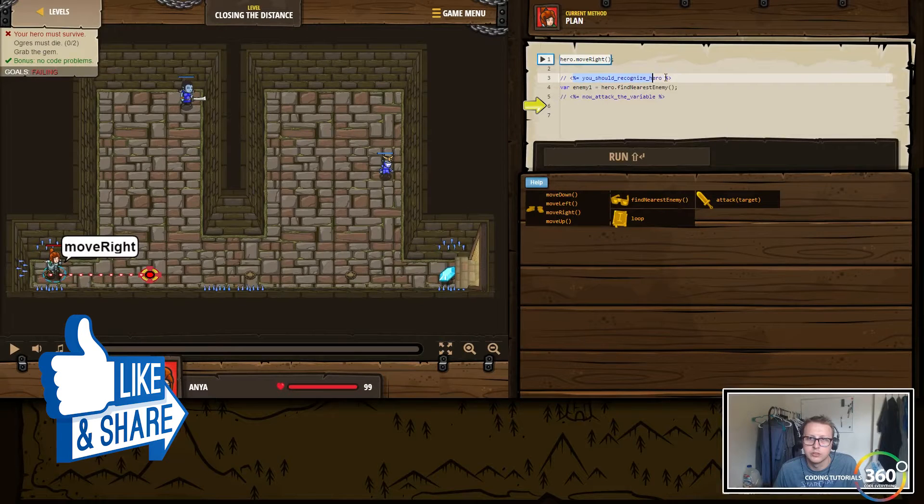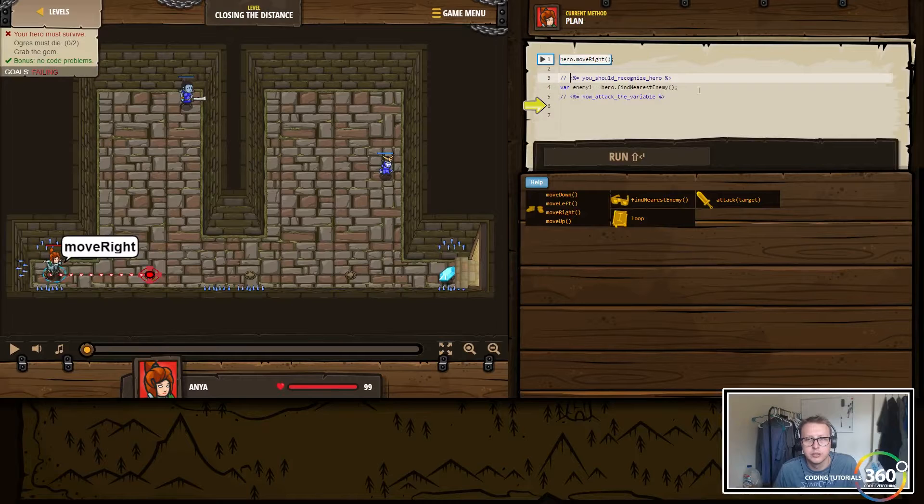This is interesting — we move right of our enemy, recognize, now attack the enemy. So we're gonna say hero.attack(enemy1).